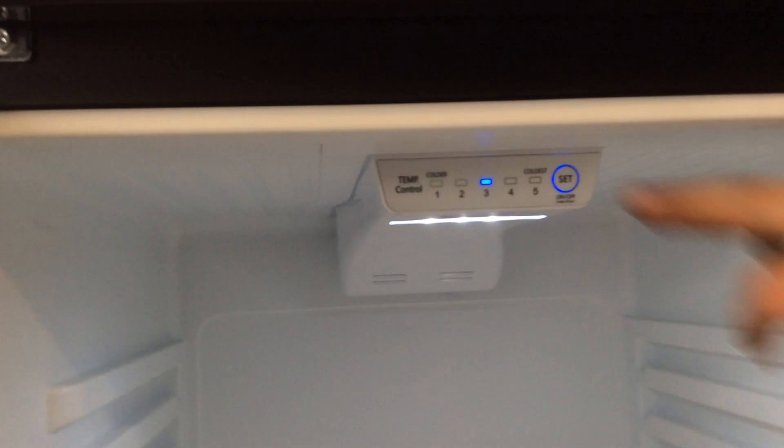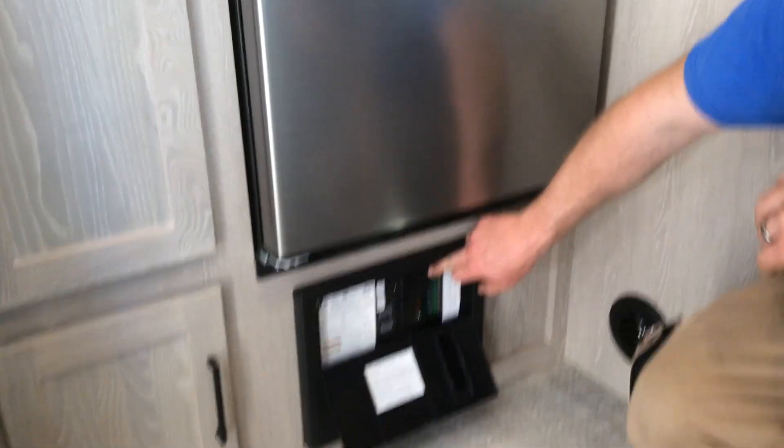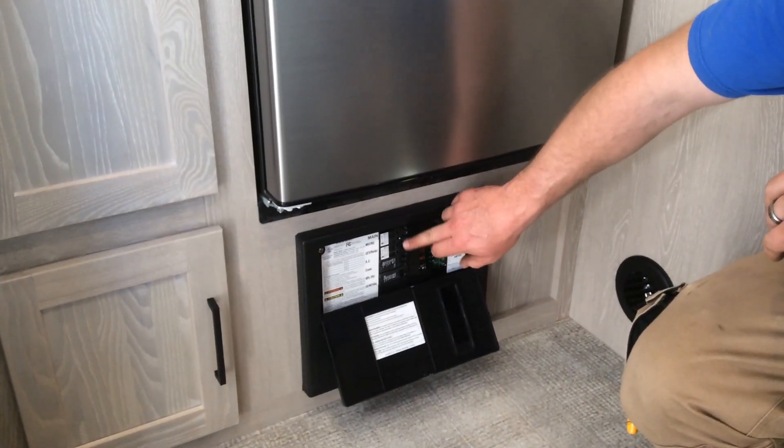Your fridge is a 12-volt fridge. When you open the door, the controls to set your temperature are up at the top. Directly below the fridge are your 12-volt fuses and your 110 breakers.